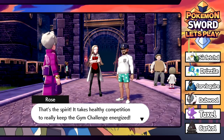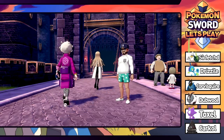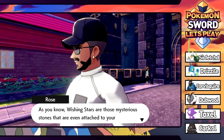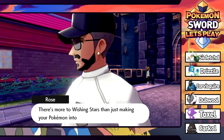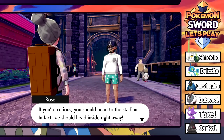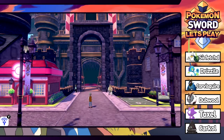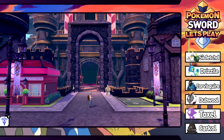Bede says he was able to show Hop just how outclassed he was, and he will defeat the champion. The Chairman says it takes healthy competition to really get the gym challenge energized. He says there's something he wishes to discuss privately. The Chairman comes up to us and explains that wishing stars are the mysterious stones that attach to your Dynamax band. There's more to wishing stars than just making Pokemon into giants - they hold far more energy. We should head inside the stadium right away for a lesson on how the Galar region gets its energy. That's for next time - thank you for watching, don't forget to hit like!